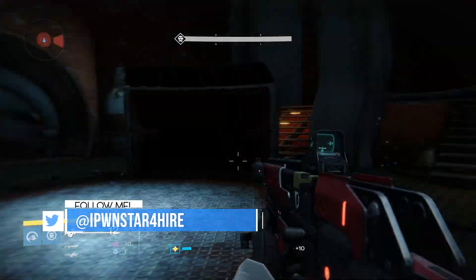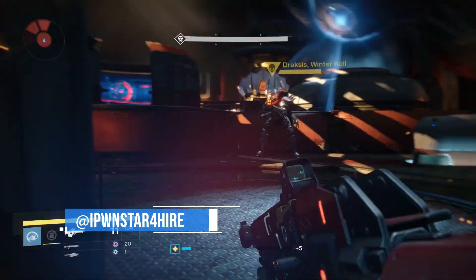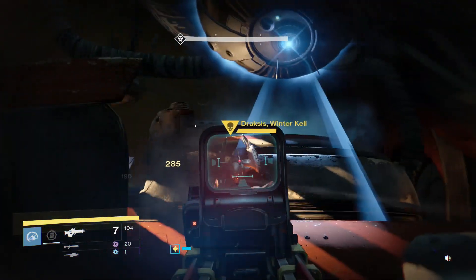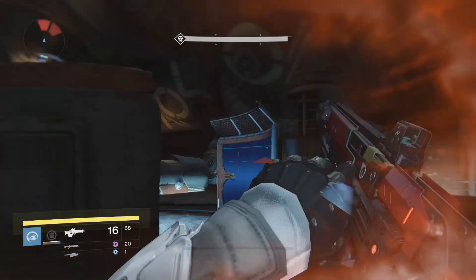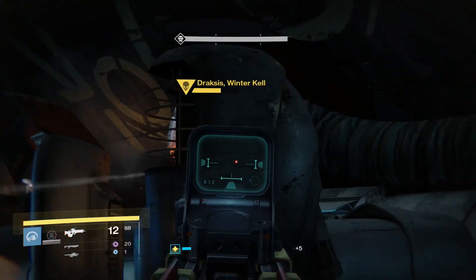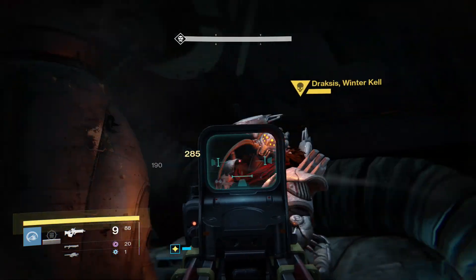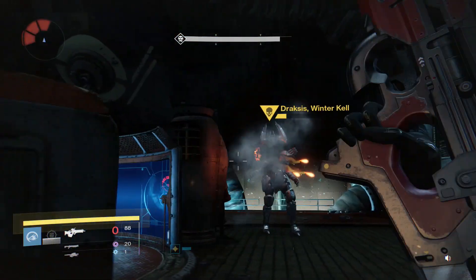To exploit this, you go into the mission Scourge of Winter, located on Venus in the top left corner. Upon going here, take your Three of Coins and bring some heavy ammo synths along for the ride as well, because you're going to need to kill him and yourself at the same time.